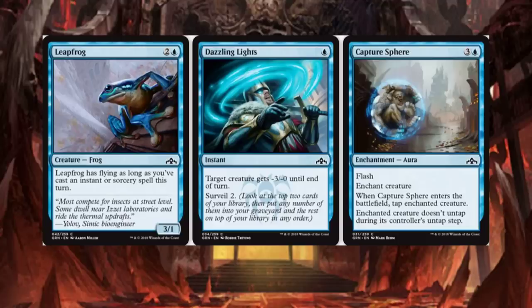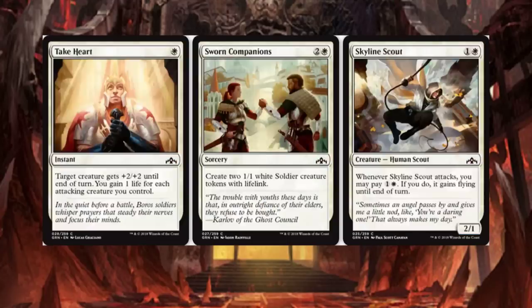Capture Sphere is a 4-drop with Flash. Enchant creature — when Capture Sphere enters the battlefield, tap the enchanted creature, and it doesn't untap during its controller's untap step. We've seen very similar cards to this, if not Capture Sphere itself. Quite a few of these are reprints, just a heads up.